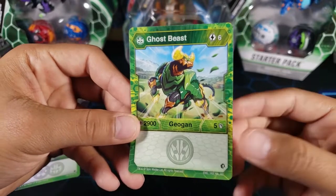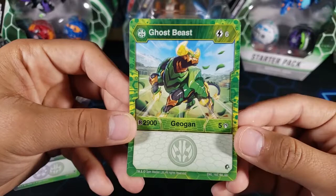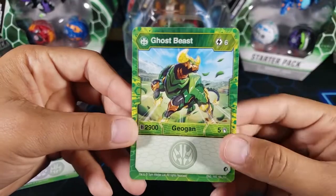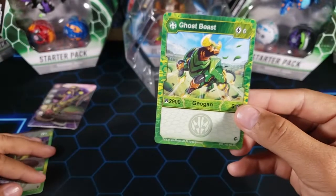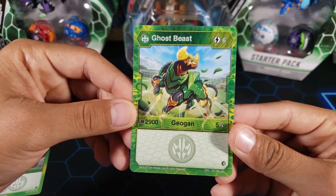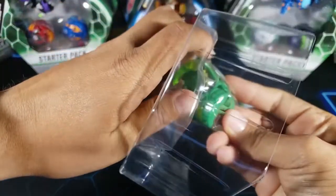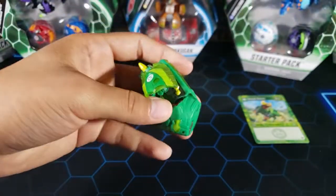I don't like high energy Geoguons - I like to stick with three or lower, maybe four. This is six. Maybe you can play a Dan Kuzo or Air Zero alongside it and you could take this out. What do you guys think? It's powerful but it costs a lot.